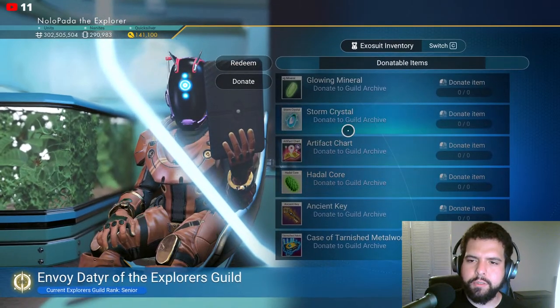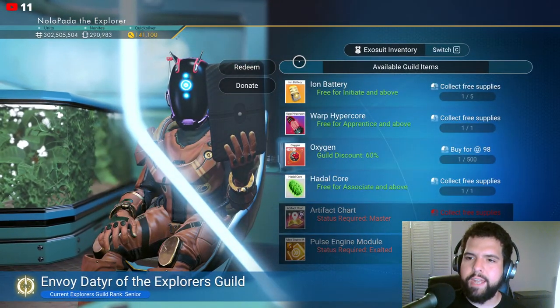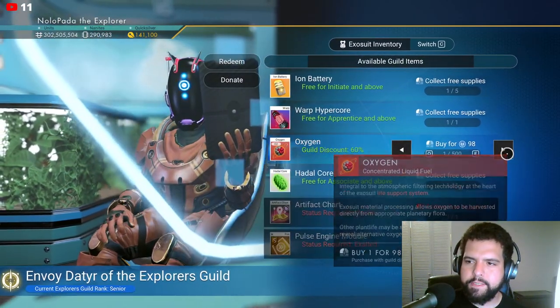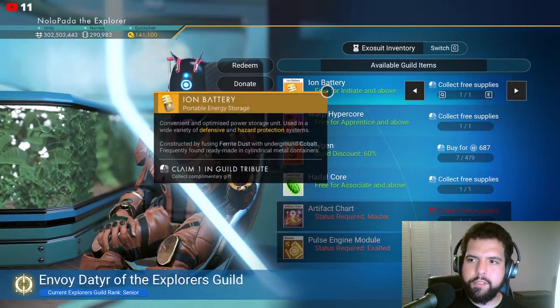You could also redeem free stuff and discounted stuff - like oxygen at 60% discount, so you could buy a bunch of that up. You could get free ion batteries, free stuff.